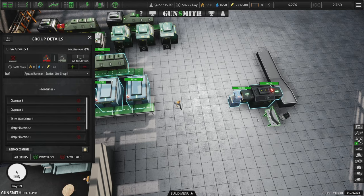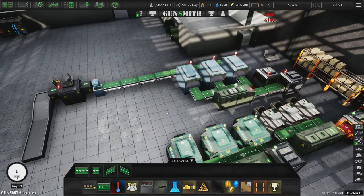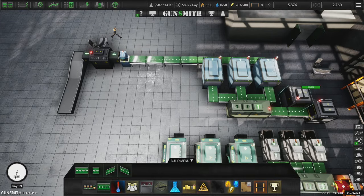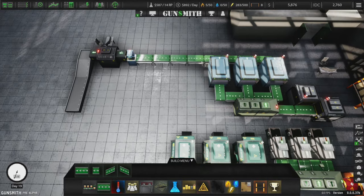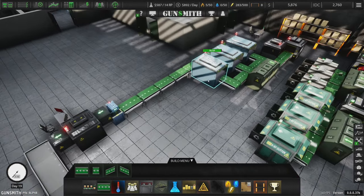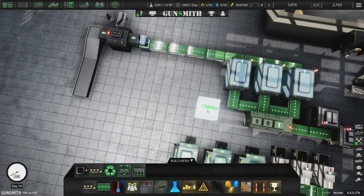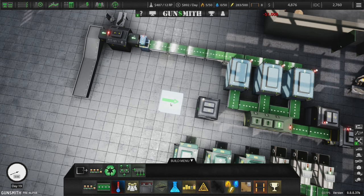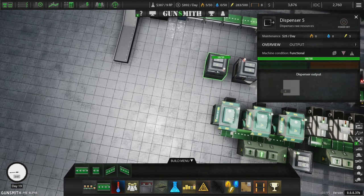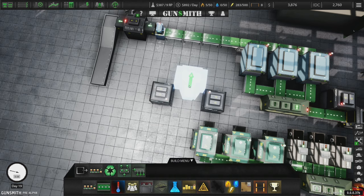We're going to move this guy over here for now and then have belts running along here. Now we're going to have another merger machine to make more gloves. I'm going to look into that because I'll probably end up doing a two-way splitter. Then that two-way splitter will be two two-way splitters — so a two-way splitter into two more two-way splitters. It's going to get expensive. It might be better just to have two more dispensers right here kicking out into these.